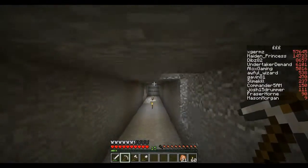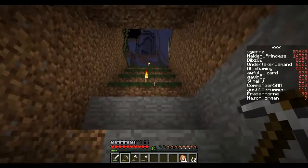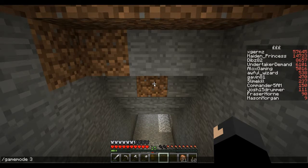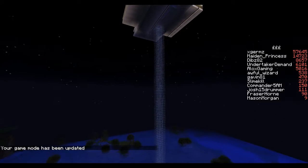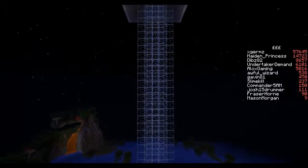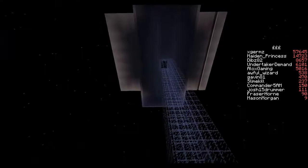I haven't decorated this tunnel yet because I've been concentrating on getting the storage system set up, since this thing produces a hell of a lot of iron. Let me go into spectator mode to show you quickly. This is the Iron Titan all finished. I was originally going to have the kill chamber where the golems get killed above ground, but I tested it and the golems were still dropping all the way down underground, so it still works.